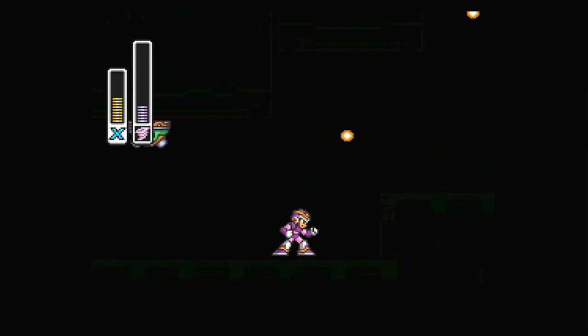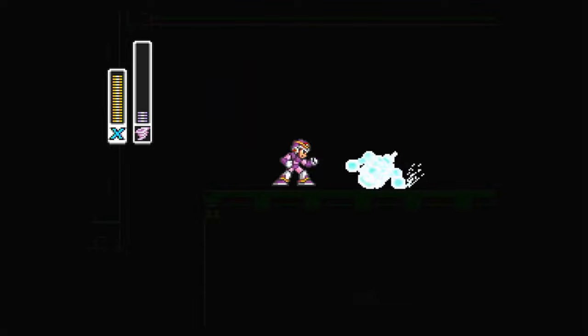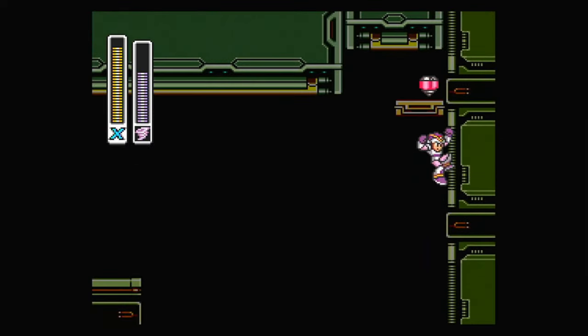They may remind you of the turrets from the airships in Super Mario Bros. 3, and those reflexes will serve you well. Hike the wall and make your way to the turtle tanks — you want to use Storm Tornado on these. Ice works too, but we need all that ammo for later. There's a container I initially passed up in my previous playthrough.